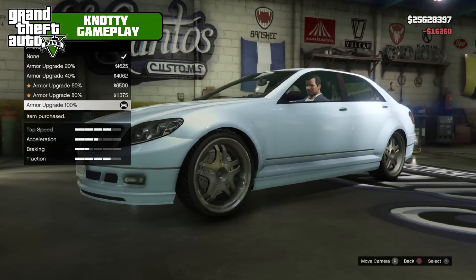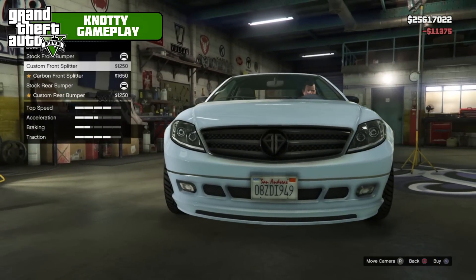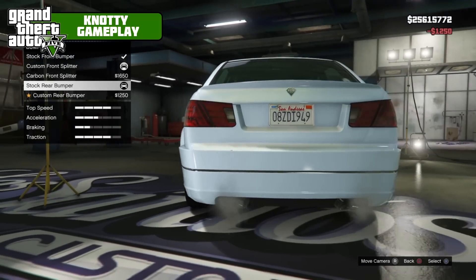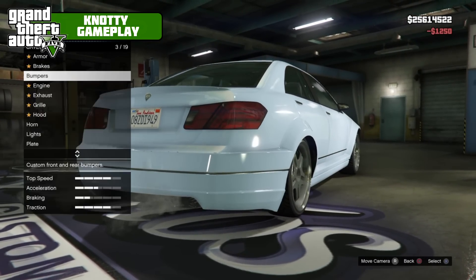19 mods available: 100% armour, race brakes, bumpers - we've got custom front splitter and carbon front splitter. We'll go with the custom front splitter, and then for the rear it's just literally a custom rear bumper, which pretty much extends it the tiniest bit.